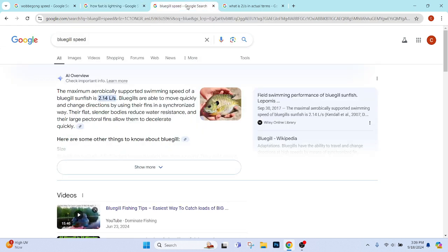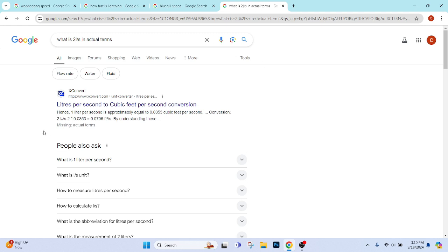But no, it got even more difficult. Bluegill speed — okay, the maximum of blah blah blah of a bluegill sunfish is 2.4 liters a second. Okay, measuring speed in volume is a little weird, but maybe it turns into actual terms if I convert it. But no, it's still cubic — like, how do you move in cubic? Like, you don't go by the cubic volume of air that you travel by when you drive a car, you just go by miles. You don't go cubic air miles. Nope, you just say miles. So what does it mean when it's cubed? It's cubed. It's cubed.